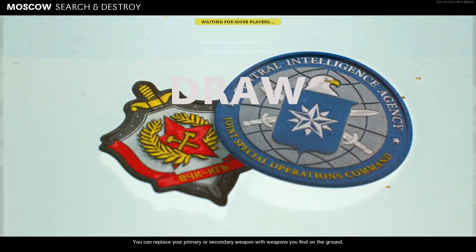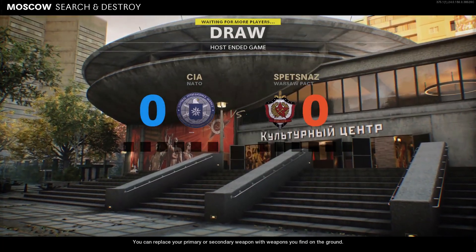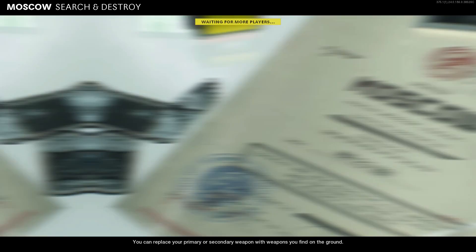Once you guys quit the match, it will kick you back into the main lobby for custom games. Once you guys are back into the custom games, simply go ahead and leave the lobby, and then go down to versus bots.